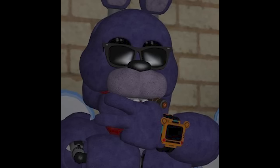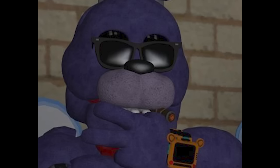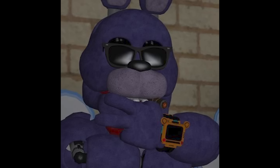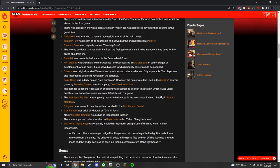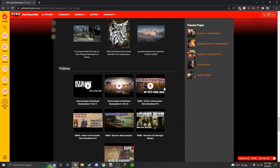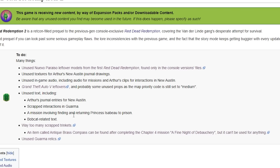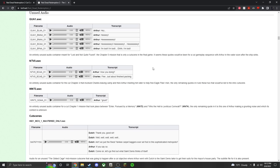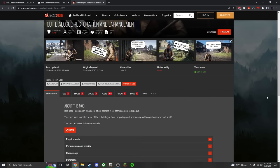A lot of you probably know I'm a big beta removed content connoisseur, and I also love Red Dead Redemption 2. So if you combine those two things, it's pretty interesting. Looking at the RDR2 wiki removed content page — there's a lot removed in this game. The Cutting Room Floor also has a lot of stuff here, including removed audio files and things like that. RDR2 has no shortage of removed audio files; there's a whole mod that re-adds cut dialogue.